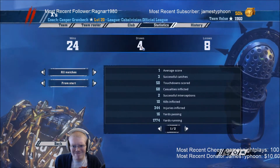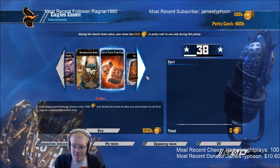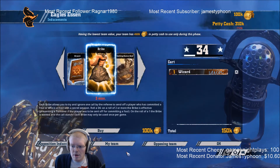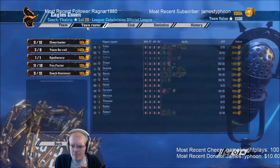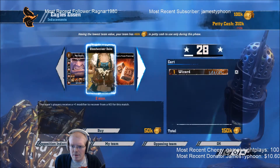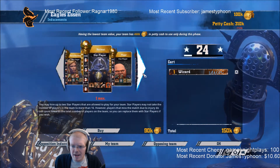He's got an agility 3 dodge bull centaur and a block guard. It's very bashy and very guardy but he doesn't have that much - only one claw player. So this could be worse overall. I've got 460K.